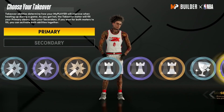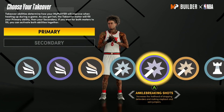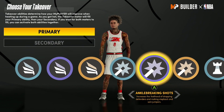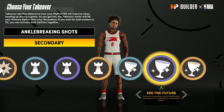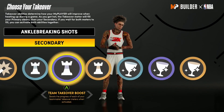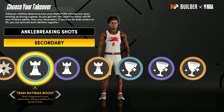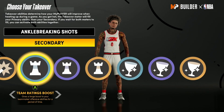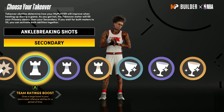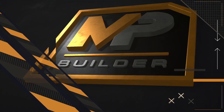Choose whatever takeover you want. My boy Ronnie wants to do the ankle-breaking shots one. If you do that, definitely choose one of these other ones too. If you choose a glass cleaning one, click See the Future. If you choose a playmaking one, definitely choose a team ratings boost — it helps your teammates out when activated and you don't have to pass to them for them to feel the boost.